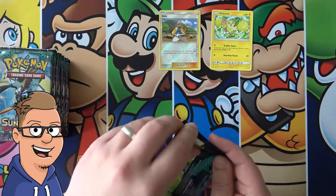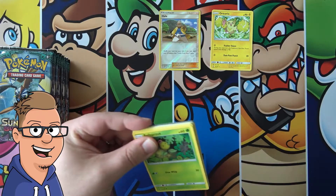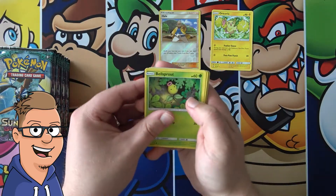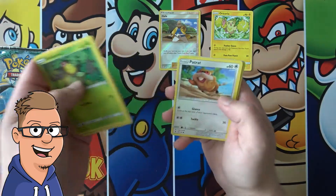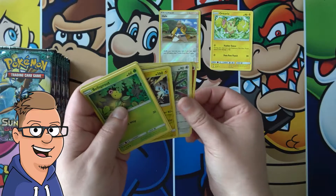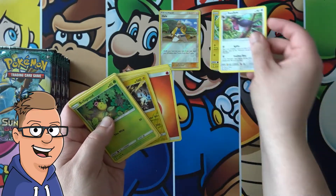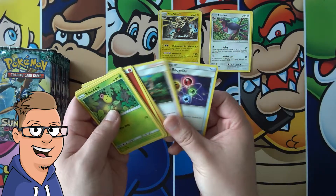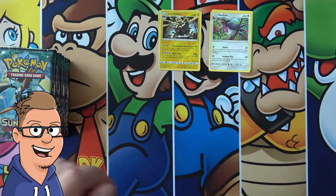Well, the holo is pretty good, but everybody wants the full art one. So it's gonna be pretty easy to get the regular one. Cottonee, Carvanha, Patrat, Cutiefly, Alolan Exeggutor and Golbat - pretty good. Swellow is however not that good. No good uncommons in this pack either.